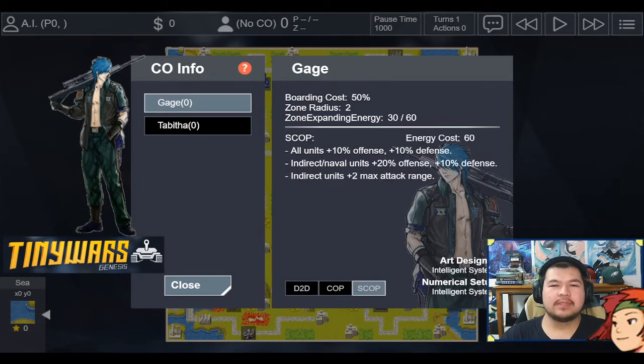As for his power, his CO zone becomes global. All units get plus 10% offense and defense. All his indirect units will get plus 20% offense and plus 10% defense combined with the default CO zone bonus, and all his indirect units gain plus 2 max attack range. It's almost like if you were to compare him to Grit from Advanced Wars — where if you're just out of range of his indirects, he pops it and next thing you know, you find yourself in range.